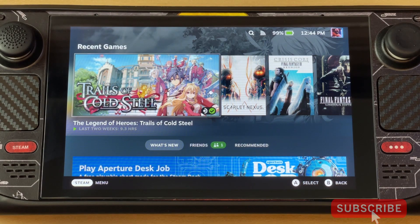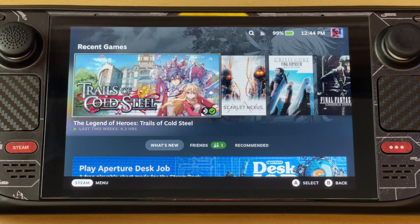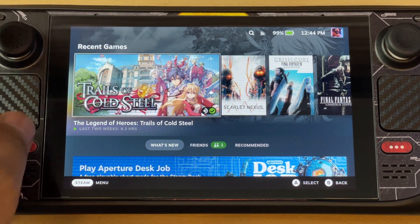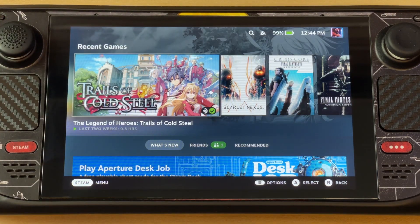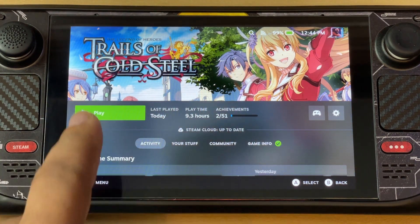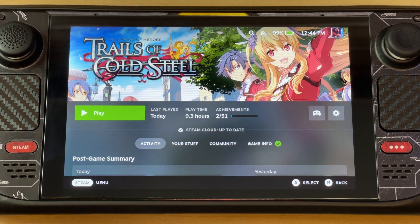What's up YouTube, this is Boy G back on another video. Today I'm just gonna show you really quick how to make the colors of your Steam Deck pop. Right now the Steam Deck is pretty good, but you'll notice the colors are not that saturated, not that bright. On a TV for example you can adjust your saturation, but on Steam Deck by default you don't have that option.